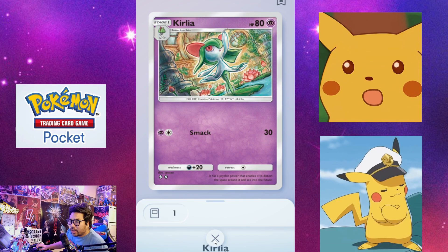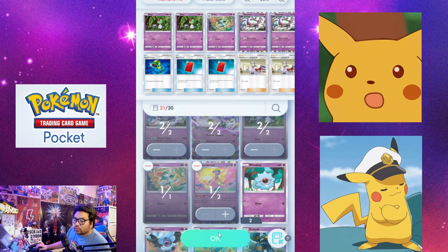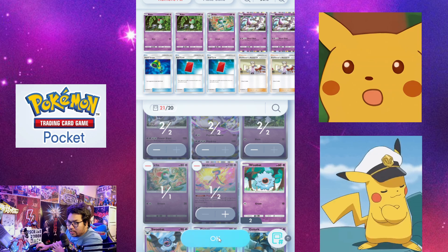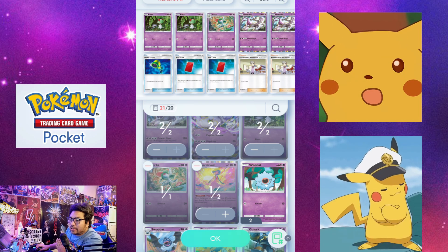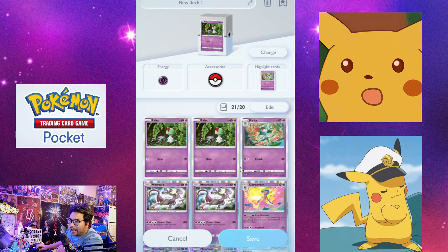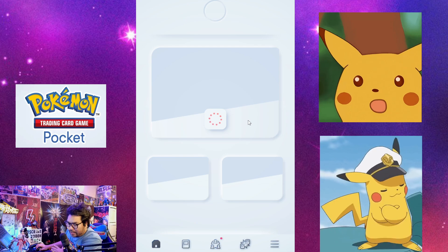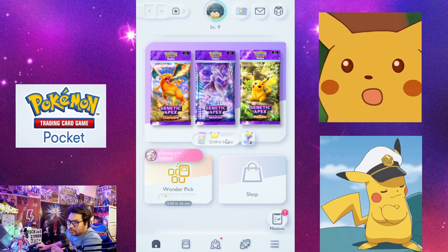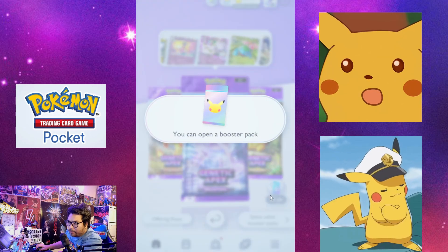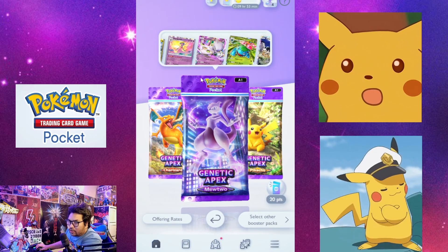The only thing I need now is Kirilla. So how do you target this Pokémon? It's really hard to get a specific Pokémon or Evolution Pokémon of your choice. But there's a thing — I'll show you the trick. It's like an advanced trick for you guys. Whenever you summon booster packs, you get points. I'll be able to summon one later — we'll do that one later.